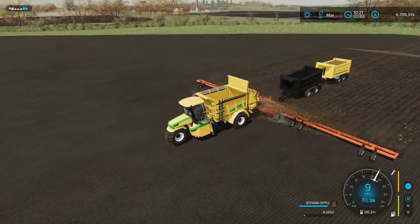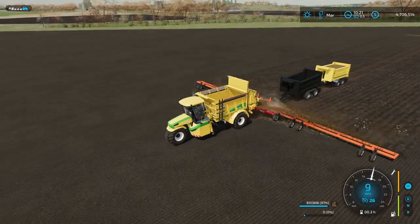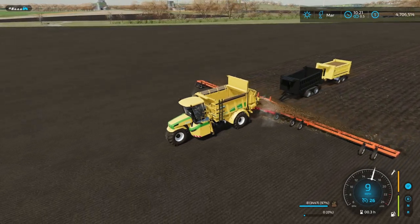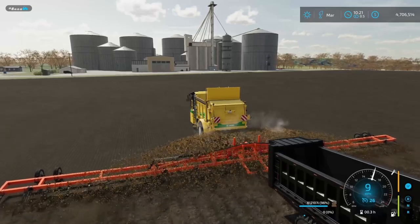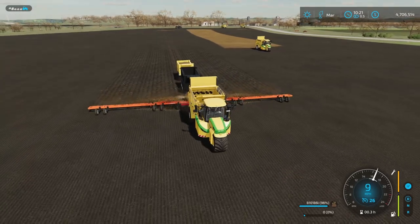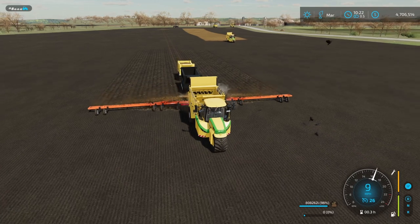Do you know why this is so cool? I could fill up every one of these — the back trailer, the middle trailer, and this one right here — and that's going to give me almost 1.7 million liters of manure I could put down on my field without having to leave. If you don't want to plow and just want to set your worker off and let them use all the manure from your pigsty or cow barn, just load up those trailers and let them go. It's literally free fertilizer, guys.